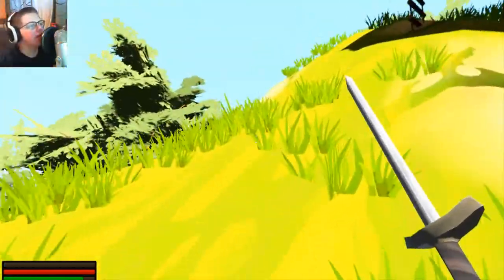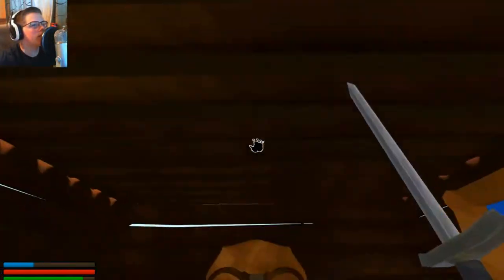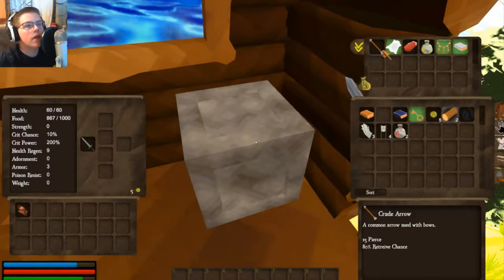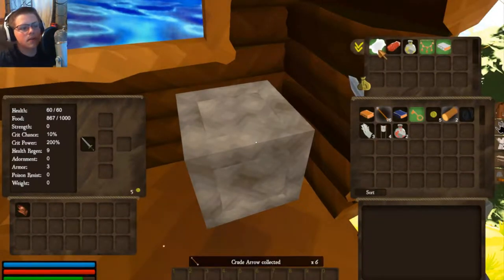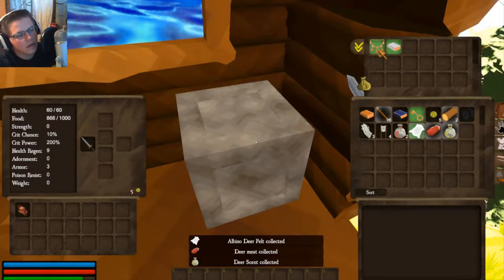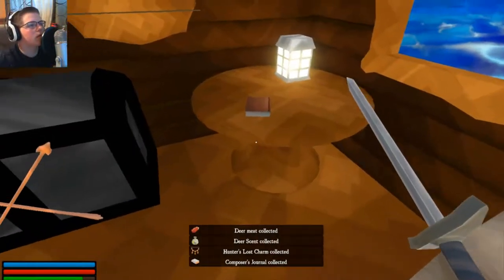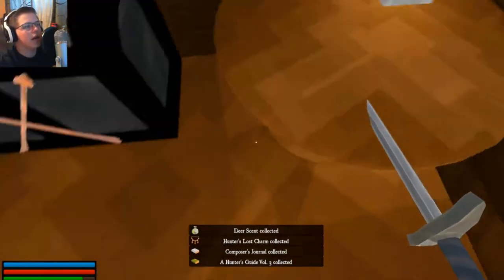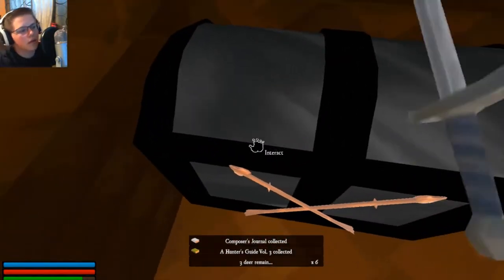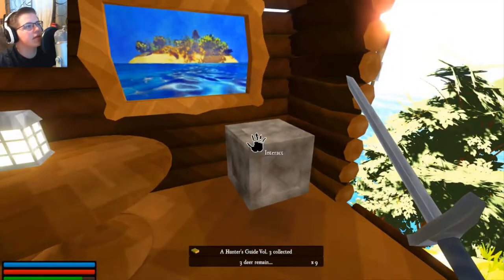I can craft a bow later. Let's see what's up here — arrows, nice! What is that? A deer pelt — Venice deer? Hunter's Lost Charm Journal. Let's pick that up. Hunter's guide — 'Three deer remain.' Oh, we need to kill the deer to open this chest, don't we.